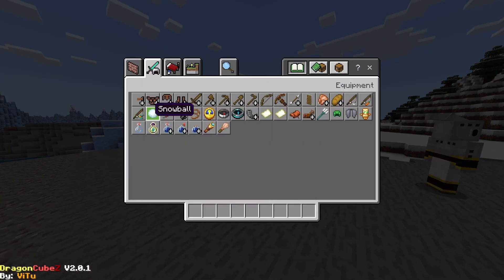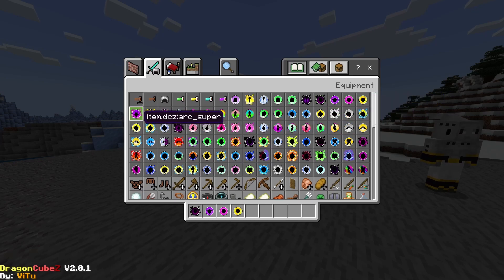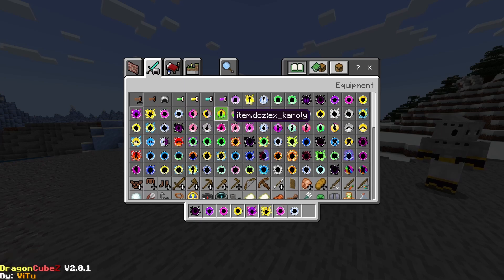Those are all the Android modes, as you saw. Then we have the Acrosion forms. And then we have the Majin forms.